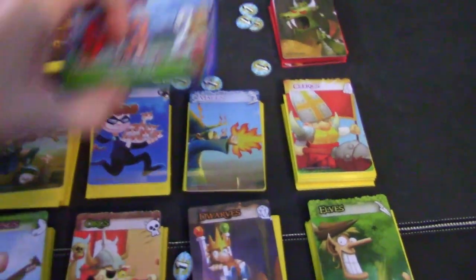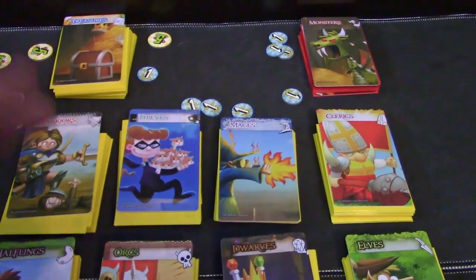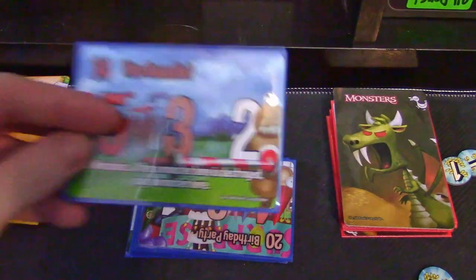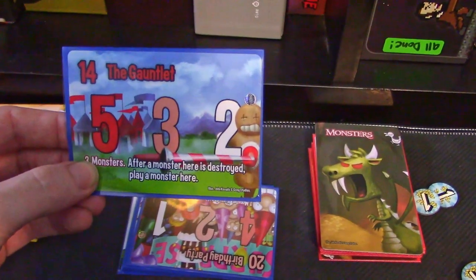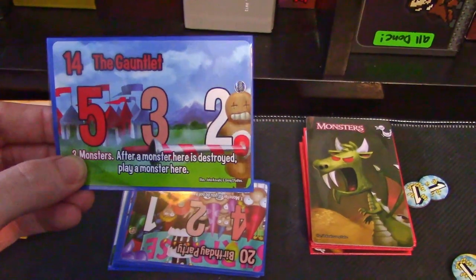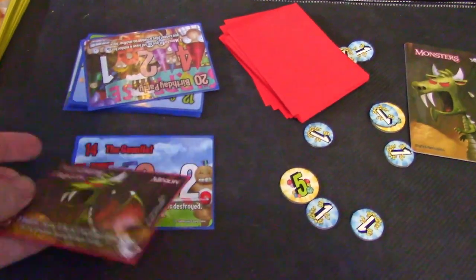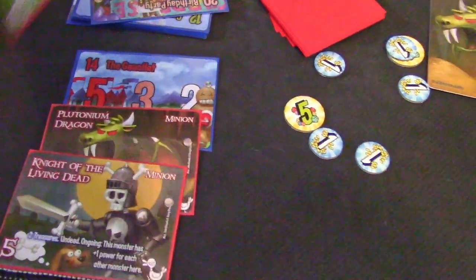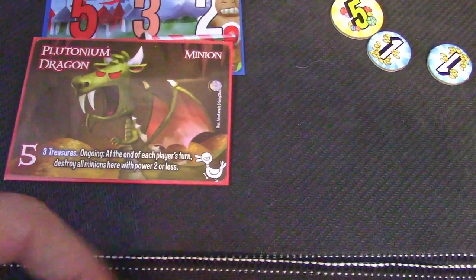Without further ado, we're going to start by showing you the bases, because this will transition to showing you how the monsters and the treasures work, which is the new mechanism and important to teach you first, and then I'll show you what the factions and races do. The bases are shown off first here because they have the monsters on them. They all do have various abilities — most of the time after a monster here is destroyed. Initially you go ahead and play three monsters on this base, and they will count for the power that it takes to break the base as well.